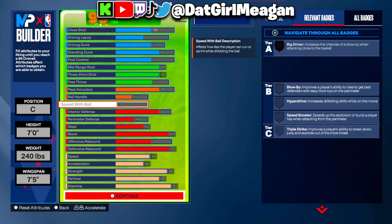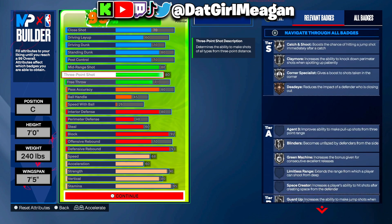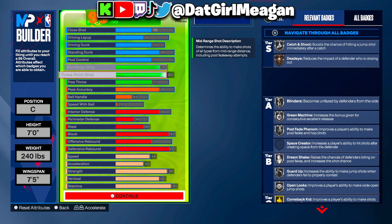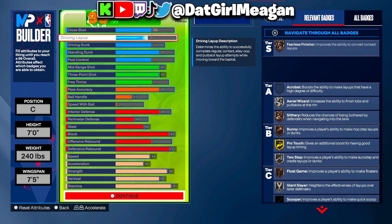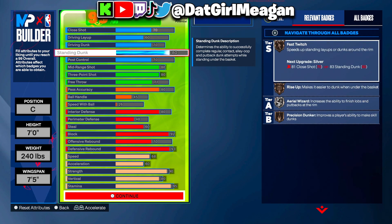The third build gets a little bit higher perimeter defense and 60 steal. Playmaking is pretty much the same — I had to put extra attributes on speed with ball. Mid-range 80, three-point 80. This one has a much lower post control at just 70, 70 close shot, 60 driving layup, and only a 70 driving dunk — but it still gets the 80 standing dunk, so you can get the big man standing contact dunks.